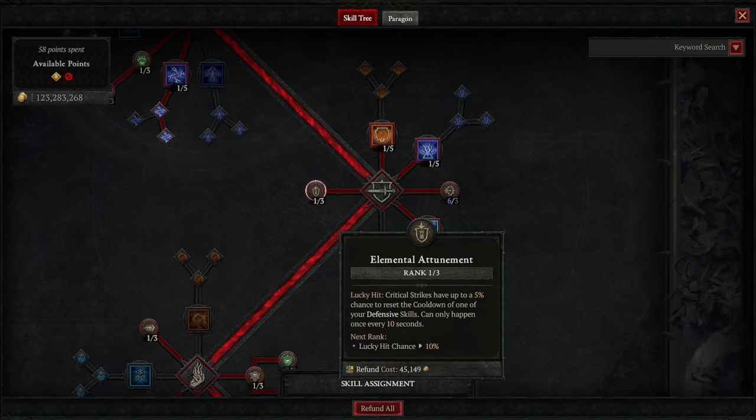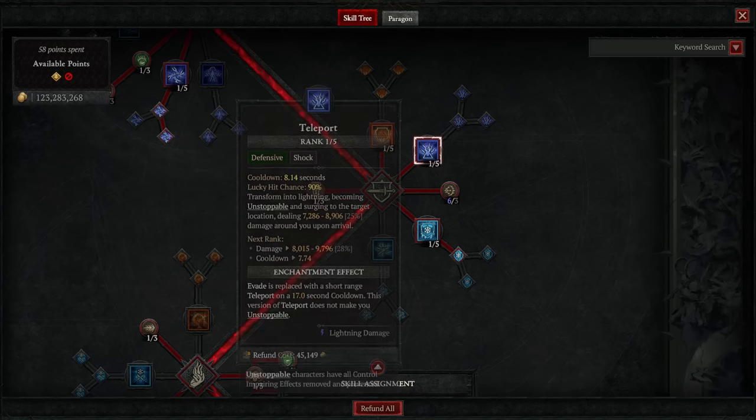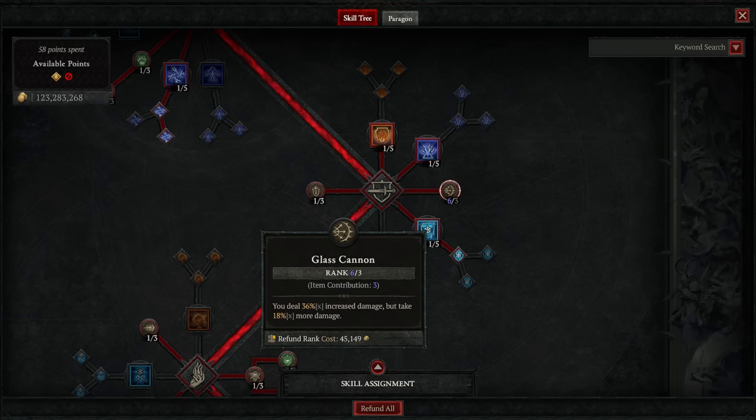In defensive skills we have one point into Elemental Attunement, one in Flame Shield, one in Teleport, and three in Glass Cannon. Now, the more points you put into Glass Cannon the more damage you will take, so if you're having a hard time surviving in high-tier nightmare dungeons you may want to dial those points back a notch. If you're struggling to survive tier 90+ nightmare dungeons, reduce Glass Cannon — it will help your survivability tremendously.